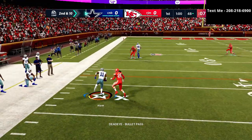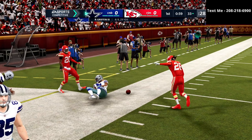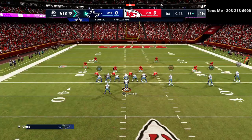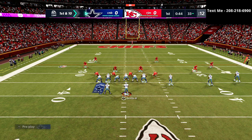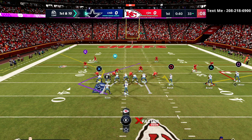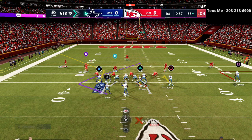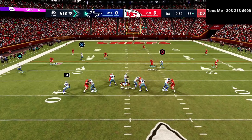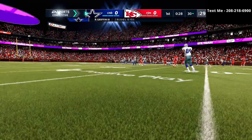Looks like he shifted and went to man coverage. One of the other things that's really cool about the Trips Tight End offense is how easily you can tell whether it's man or zone. I can tell right now it's probably going to be zone coverage based off of the way my opponent is coming out. In that situation, I can go to more of a zone-beating setup — some underneath routes, stepping up in the pocket, scramble, take a couple yards and get down.